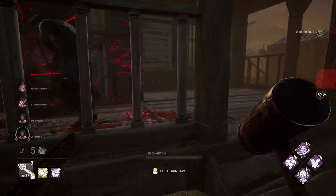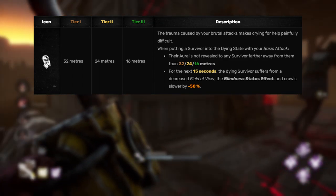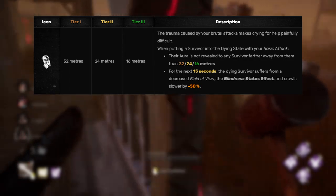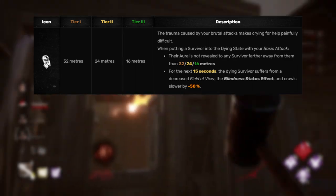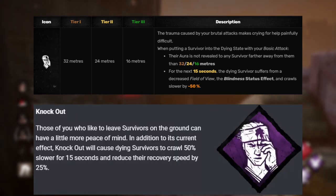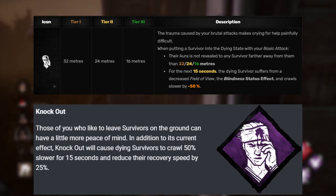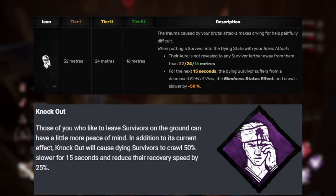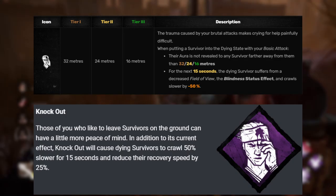Next up is Knockout. The way it currently works is whenever you put a survivor into the dying state using a basic attack for 15 seconds, that survivor has their FOV reduced, the blindness status effect, they are temporarily deafened, and their crawl speed is reduced by 50%. Additionally, other survivors cannot see that dying survivor unless they get within a certain number of meters depending on the level of your perk. The change they're going to make is that during those 15 seconds, their recovery speed will also be reduced by 25%. The original knockout worked now without that because people aren't typically crawling — they're healing up so somebody can pick them up fast. Adding a 25% recovery speed reduction was something that should have already been there.